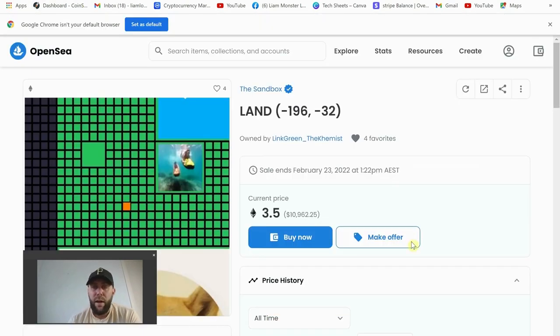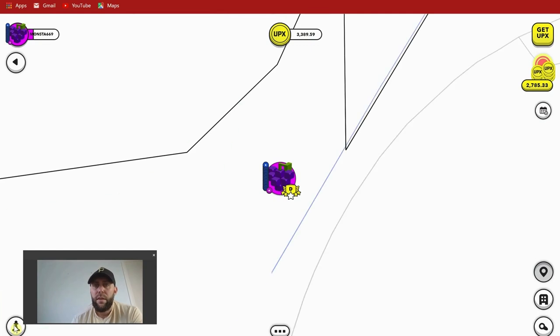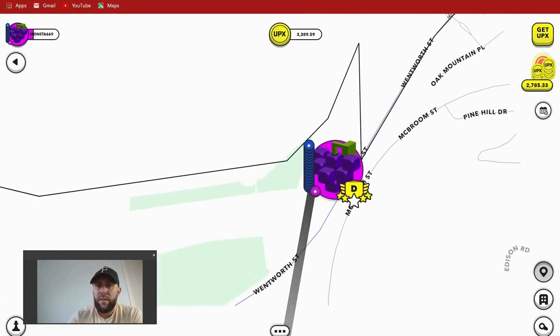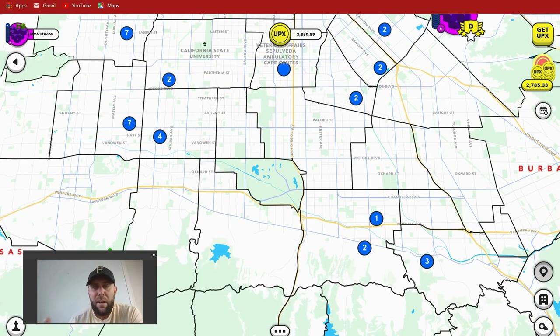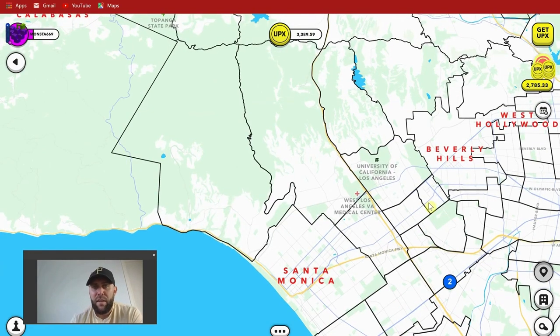My next one is much more user-friendly for the retail user. This is a game called Upland, and this is a real-world metaverse where you buy and sell digital versions of real-world properties. When you log in it's going to look like this — they've only launched cities in America so far. I'm in LA right now. That's my block explorer, essentially my character, and I'm cruising around LA.